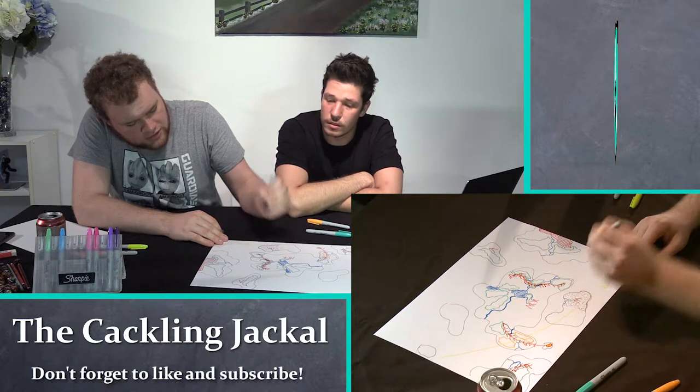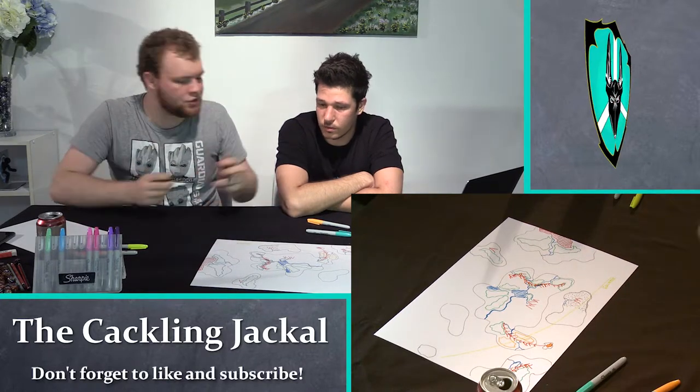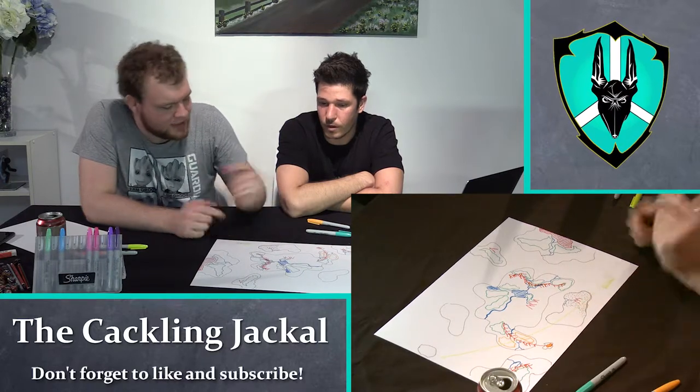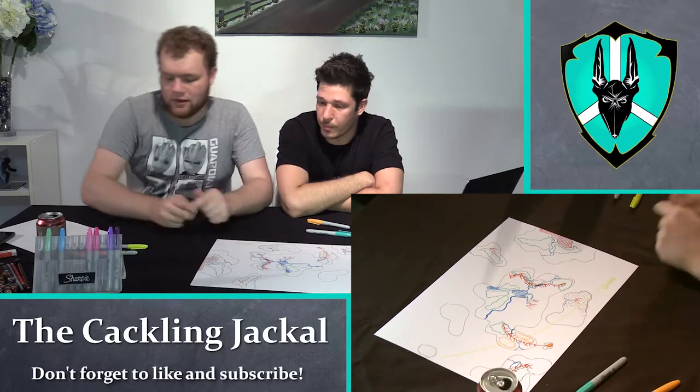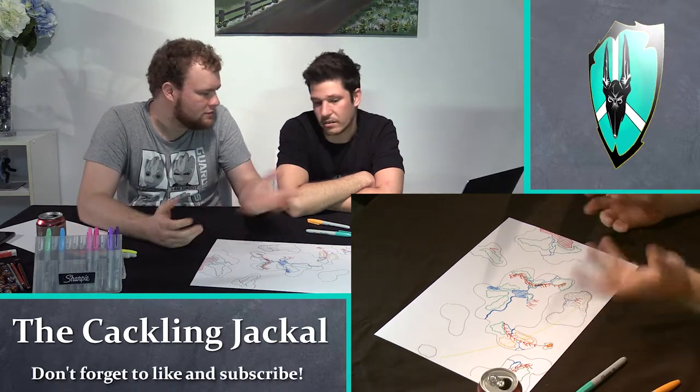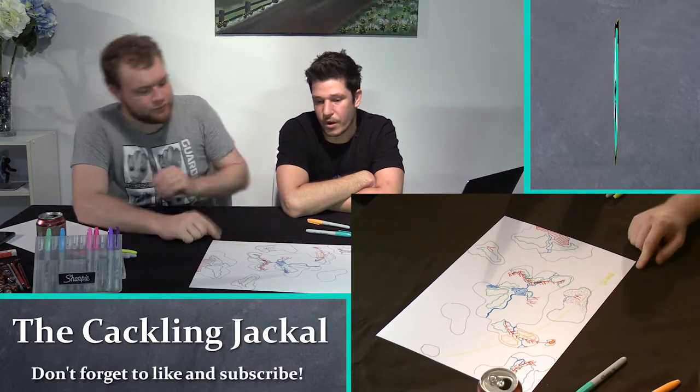Usually forests are kind of blobs because they've got a nice edge to them. Deserts usually sort of just are a gradient — from grasslands to nothing. But again, we're representing it here as a blob on our draft map. We're just trying to figure out where we want it.